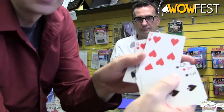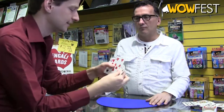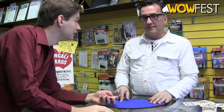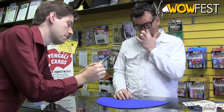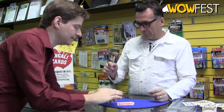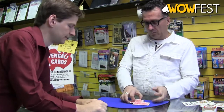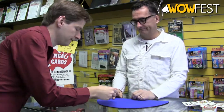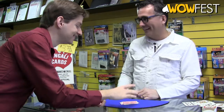Okay, I'll show everyone here. Whatever number that is, I want you to spell that number onto the table. S-E-V-E-N. Put those cards on top and we'll pick the pile back up, and then I want you to spell 'of'.